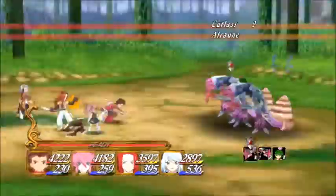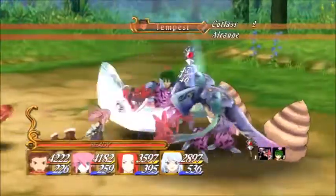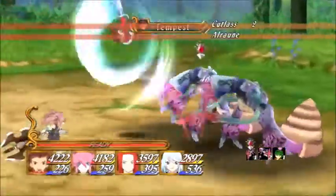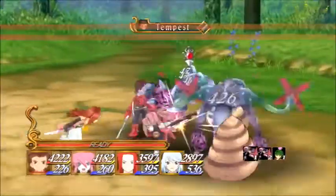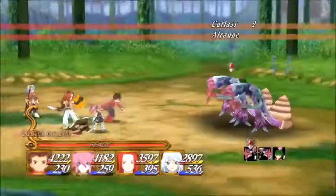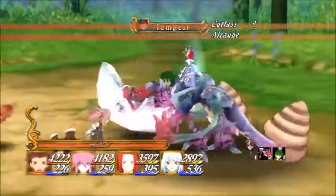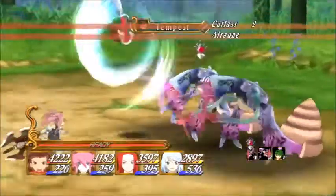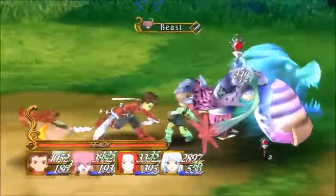His up special should be Tempest. Lloyd jumps in the air with his sword and then releases a blow from the sword after he recovers. This is the most obvious up special — I couldn't think of anything else. This definitely fits as an up special, and if he gets into Smash, Tempest will obviously be his up special.